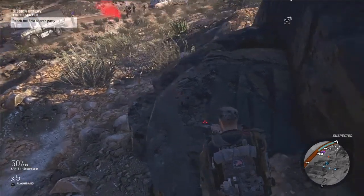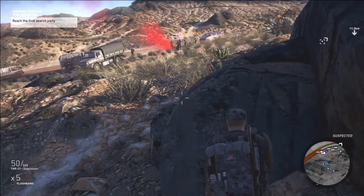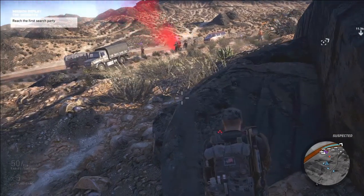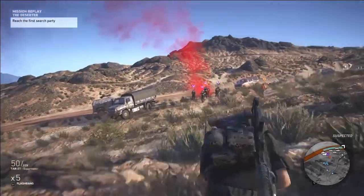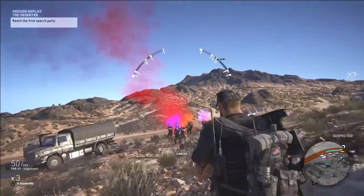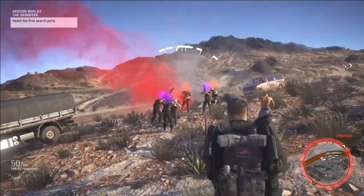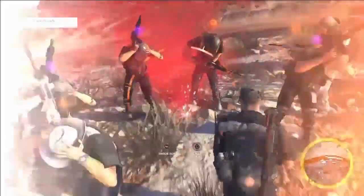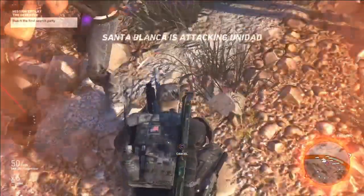Switch to your flashbangs now, just wait for them to get together. Hit them with the flashbangs, then equip your mine. Sometimes you have to shoot the mine.